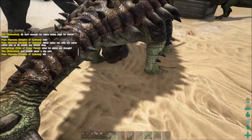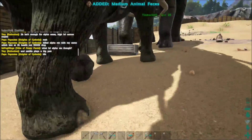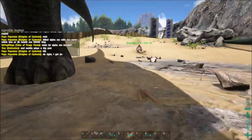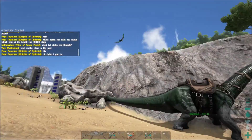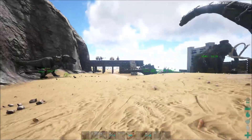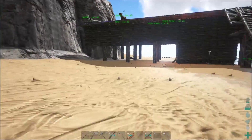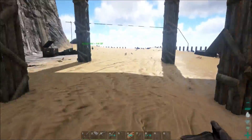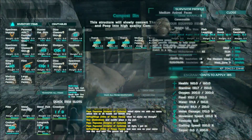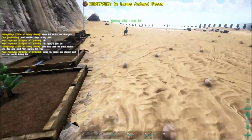We've been on poop collection duty lately, guys, because we are starting to become farmers and have to do the dirty work. Giant dino duty — yummy. We're going to throw the poo in the compost bin so we can get some fertilizer. Valley Girl is still running around, which is pretty cool. We pretty much pillaged our old village — we've taken everything from it, and there's really not much left there except our fabricator.